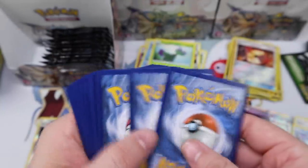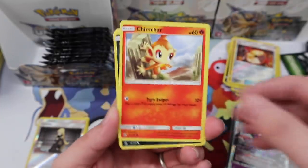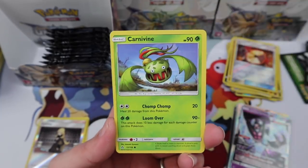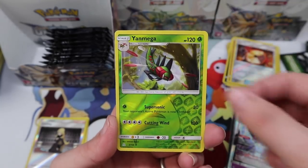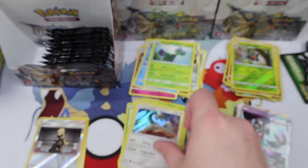Chimchar, Sneasel, Lickytongue, Carnivine, Glameow, Electric Memory, Looker, Yanmega, Yanmega reverse — and a Drampa holo rare. That's cool.